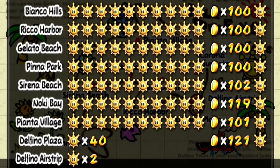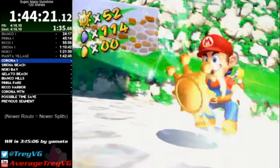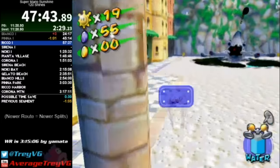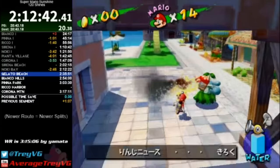The narrator's new route did Pianta in one segment, Rico/Gelato/Serena/Noki in two segments each, Pinna in three, and Bianco in five — no longer having event cutscenes after collecting a mere 53 shines. Some other interesting additions included handling the linked X graffiti in Rico 1 during the Blooper fight to cut wait time before phase 2, and spraying the fire guy during the transition from Noki to Gelato. He has a set location depending on what levels are unlocked, always running around a specific area in post-Corona Delfino Plaza.